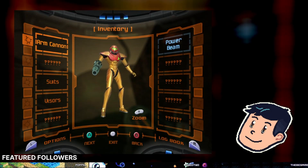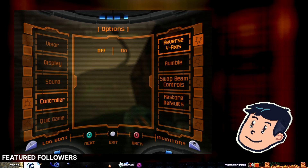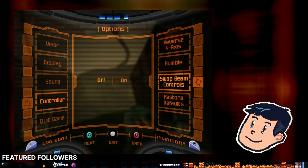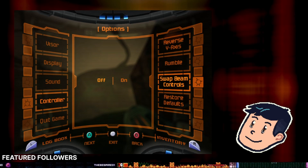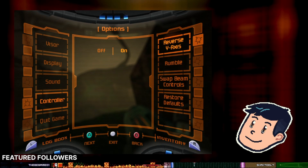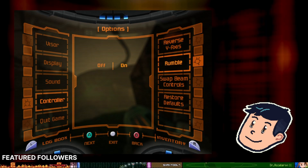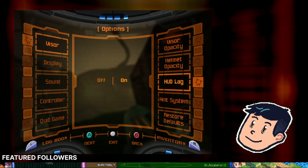Okay, so that's that room. I've never had to hit the start button before so I haven't touched any of this. Do I want to play with reverse Y-axis? I feel like it's almost a cop-out. Swap beam controls — I don't know what that means exactly in context of the controller I've got, so I'm gonna leave that off for now. Rumble on, reverse Y-axis is set to on — we'll see how we like that. I appreciate we can just turn on and off stuff if we need to.